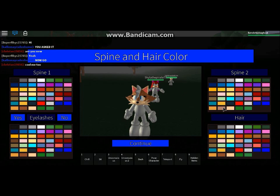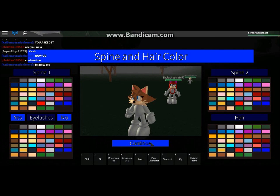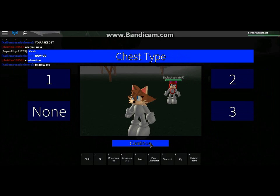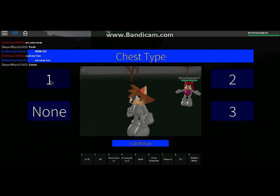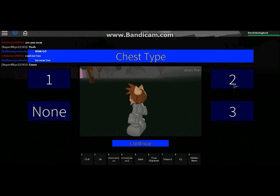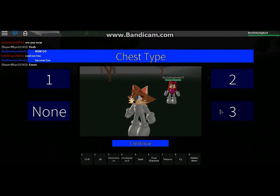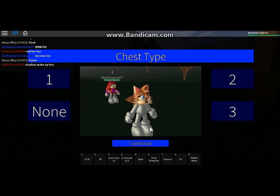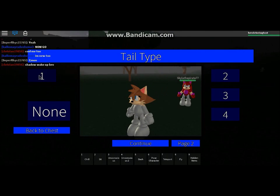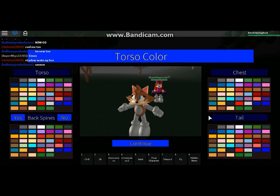Eyelashes — keep them black. I didn't put a spine tip for this character, but she does kind of have one in her werehog side. The only reason I get the werehog side is so that I can transform her and she can run on all fours, because that's how she's meant to run. Now, chest type — I always choose one, because two is obviously more shadow style, and three is kind of a knuckles and silver kind of style. For tail type, I always choose her to have a small tail, because this is one of my deer characters, and no back spines.